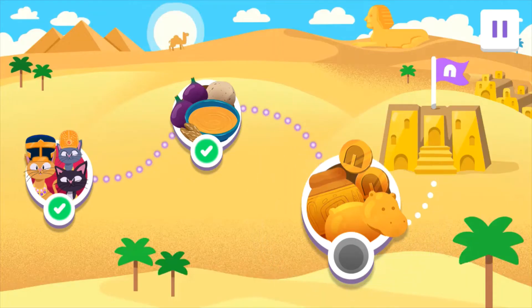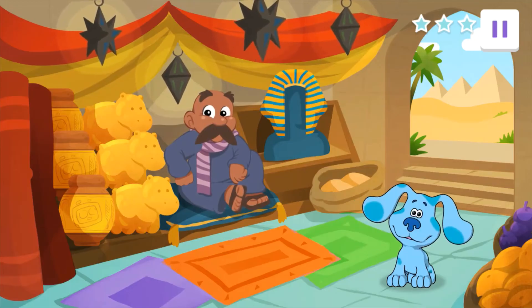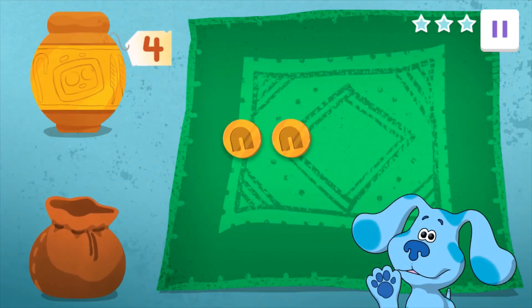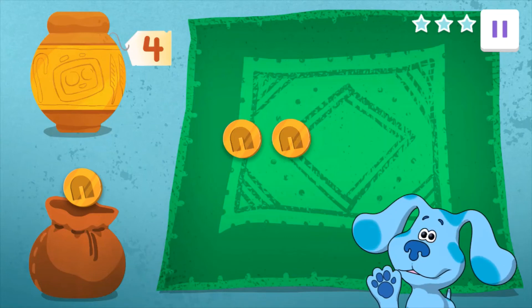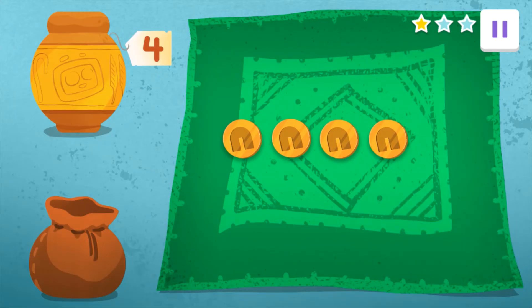Let's go to the birthday bazaar to buy presents for the Pharaoh. Tap on the golden hippopotamus. We need to buy birthday presents for the Pharaoh. Blue is already at the market, but she doesn't have enough money. Let's head over there to help buy the presents. Blue found a beautiful clay pot. It costs four coins. Blue already paid one, two coins by placing them on the rug. How many more coins do you need to add to get to four all together? Drag the coins here to count them. When you're done, give Blue a high five. Great job! Two coins plus two more coins gets us to four coins all together. The Pharaoh will just love this pot.